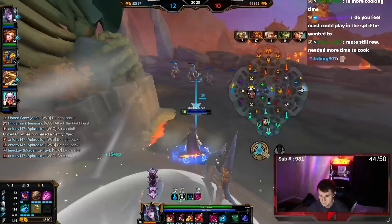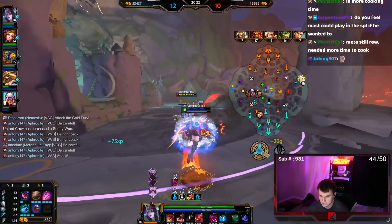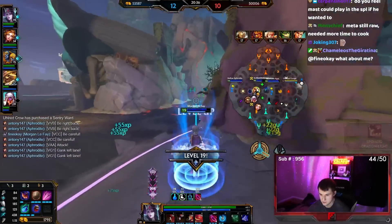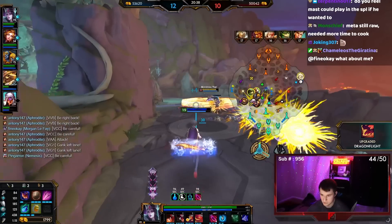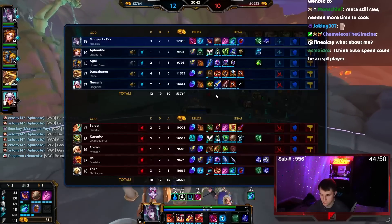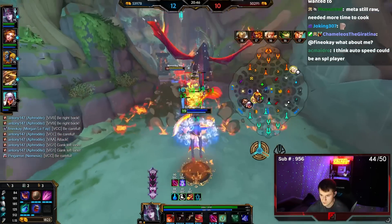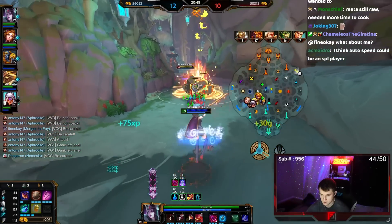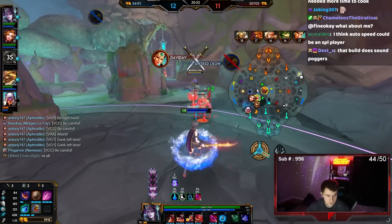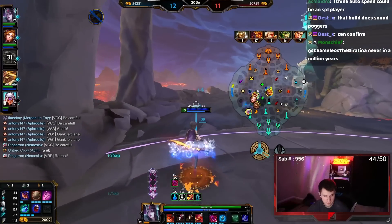We got gold. I think I'll round out the build with Ethereal into Blood-Soaked. Ethereal Blood-Soaked — that'll be a poggers build, I think. Does that sound poggers? Yep, as the kids say.